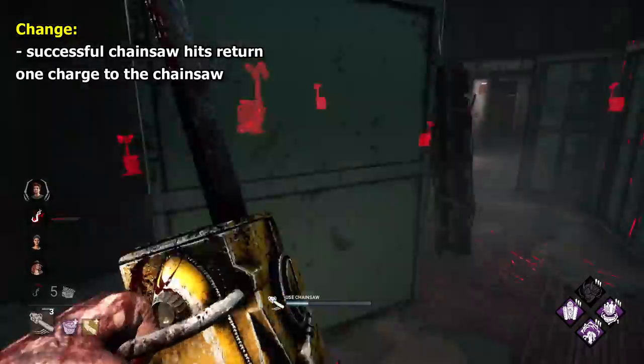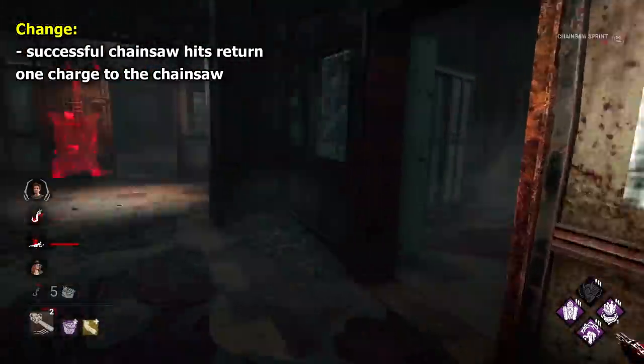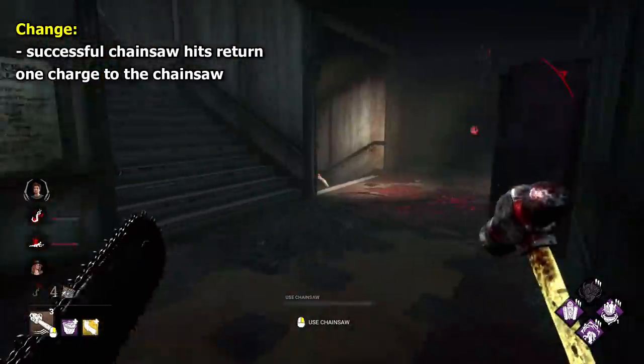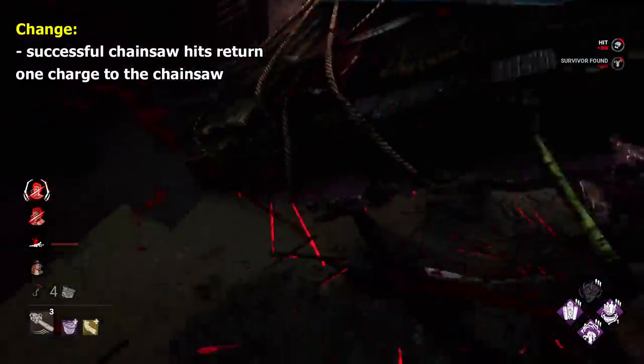My change to Cannibal would be to add a higher potential for chain downs. For each survivor he downs with a chainsaw sweep, a charge is returned to the chainsaw to be used again. This I think would make the chainsaw super deadly and allow for some far longer sweeps and cooler plays — kind of like Blight's Alchemist Ring, except it's just one extra charge returned, and it's base kit.